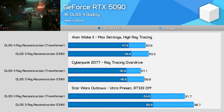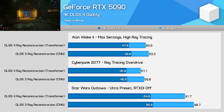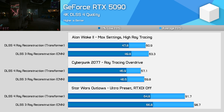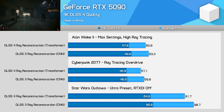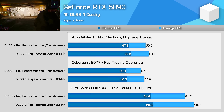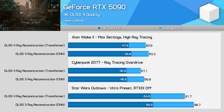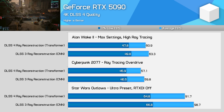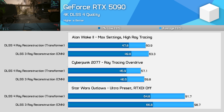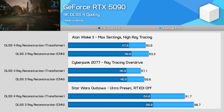As for performance, DLSS 4 ray reconstruction is more taxing than DLSS 3. Let's explore four different graphics cards using the latest version compared to DLSS 3 — we're just measuring the impact of ray reconstruction, not upscaling. Starting with the GeForce RTX 5090, testing 4K with DLSS Quality enabled and the highest in-game settings, this leads to around 60fps in Alan Wake 2 and Cyberpunk 2077, or around 90fps in Star Wars Outlaws. Using DLSS 4 ray reconstruction causes a 4% hit in Alan Wake, a 5% hit in Cyberpunk, and a 7% hit in Outlaws — not an insignificant impact, but quite worthwhile given the image quality is generally quite a bit better.